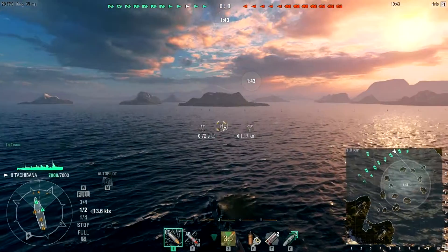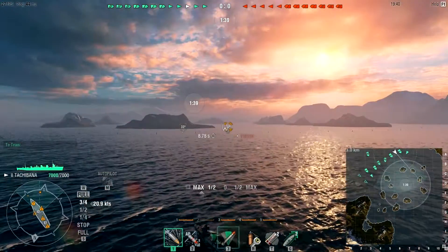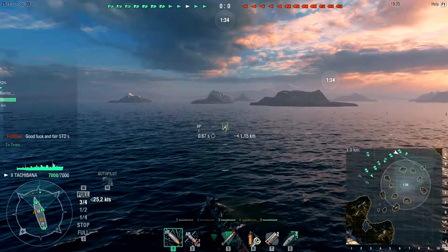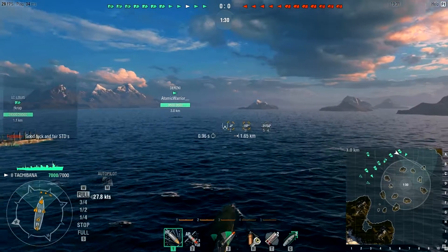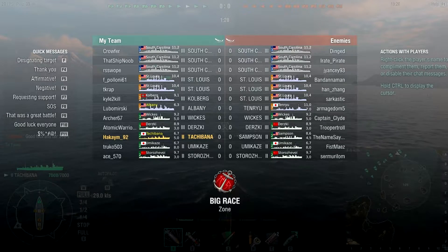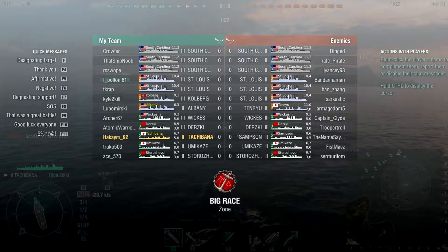We are in, playing on Big Race, and I haven't seen this map in ages. The nostalgia of this map! We are on the northwest side, spawning on the very top north. The teams are going to be interesting. We have three South Carolinas, two St. Louis, a Kohlberg, an Albany — which I believe is a premium American cruiser.